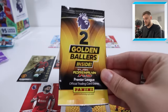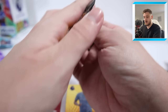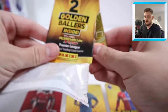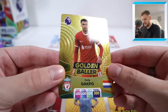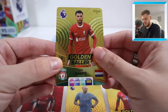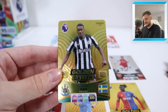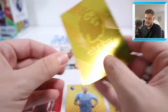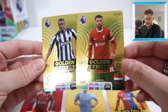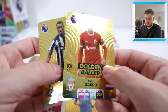We've still got a double golden baller pack to open up as well — this is pretty nuts. What golden ballers have we got? If one of these is Saka, remember, we've completed our collection. We're starting off with Cody Gakpo — I saw the Netherlands flag. He can play where Salah plays, but I think we're going to keep Salah in for now. And then our second golden baller is Alexander Isak — another good one. But I don't think they get in against what we've already got. Two very nice golden ballers though — Isak and Gakpo for Newcastle and Liverpool respectively.